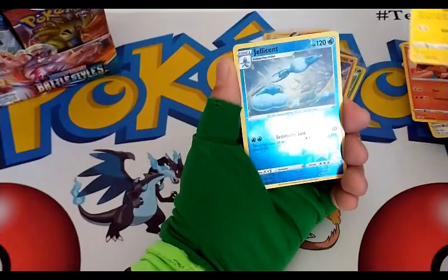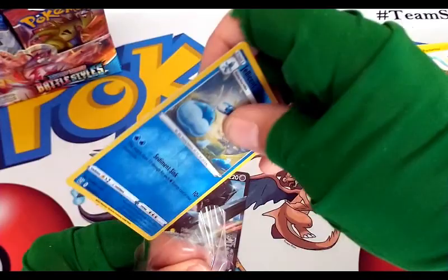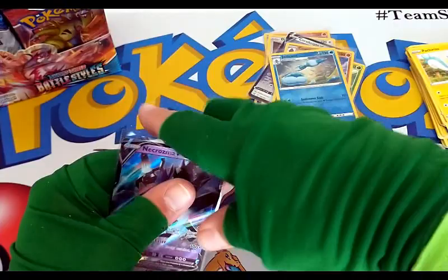Maractus, reverse rare of a Jellicent, and a Necrozma V — very nice, a reverse rare and a V card ultra rare! Yes — I'm leaving up the reverse rare before the ultra rare, I know. But all my holo rares and reverse rares are the same to me and they all are worth something.